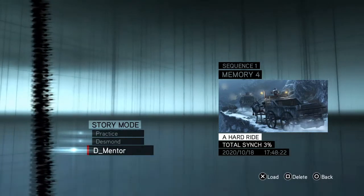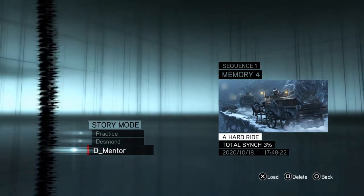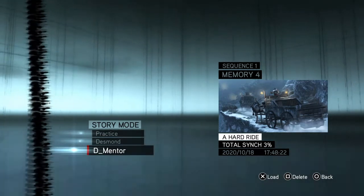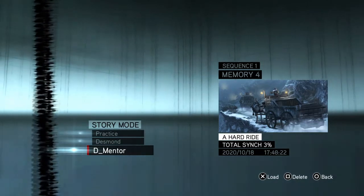Hello everybody and welcome back to my 100% walkthrough of Assassin's Creed Revelations. On this video we are going to be doing Memory 4 of Sequence 1, which is called A Hard Ride.